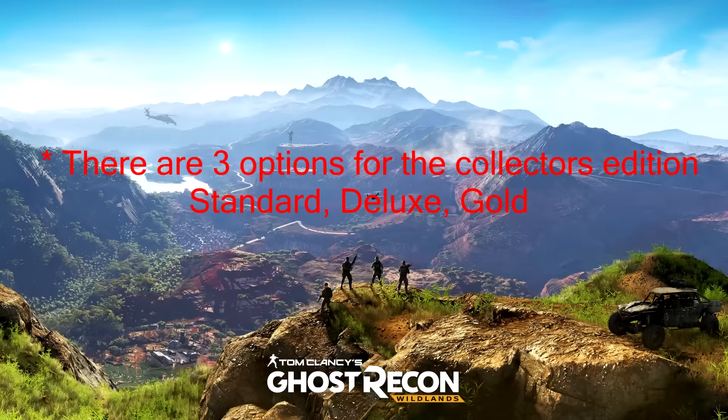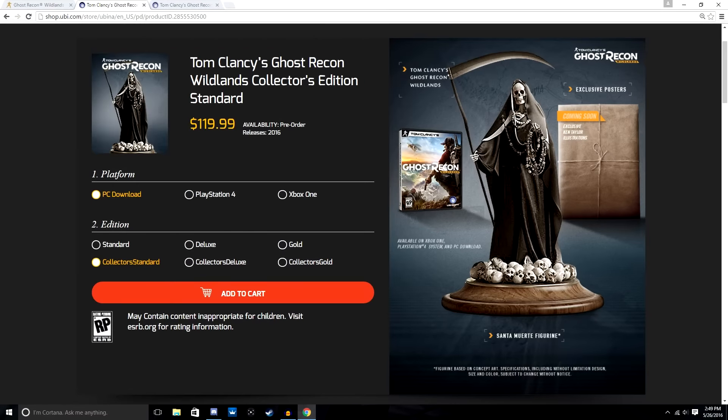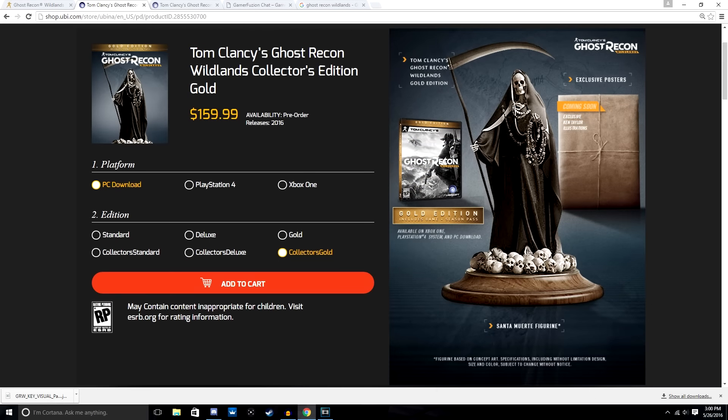Last but not least is the collector's edition. Here in the U.S. it'll be retailing for $160, and what you get is the gold edition of the game which has all the contents from the deluxe edition and the game's season pass. You'll also have a 10-and-a-half inch figurine and some limited edition posters. Unfortunately they didn't go into more details of what the posters look like, and this is all the image we have thus far.